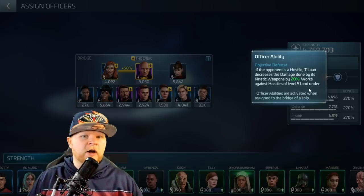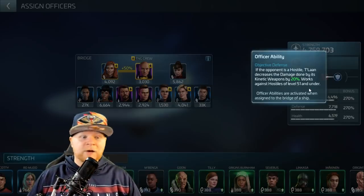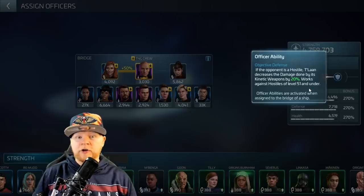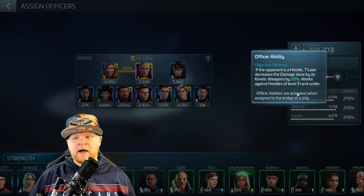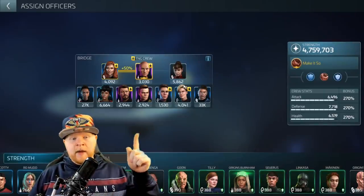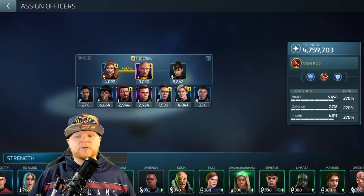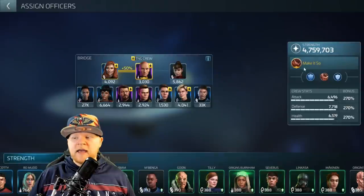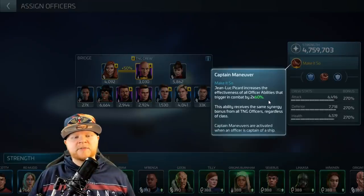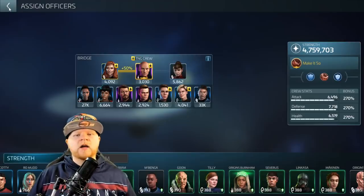There is a crew for fighting bigger stuff, but I don't want to mention it yet — if it gets changed or patched, I don't want to get blamed. I've known about it for about two months; I'll give it a couple more months before releasing it. This main crew also works well going against heavies, like a big ISS Jellyfish in the Sol system. The captain's ability is pretty good: it's 2x 60%, which is 120%, and it actually works on top of Talon.